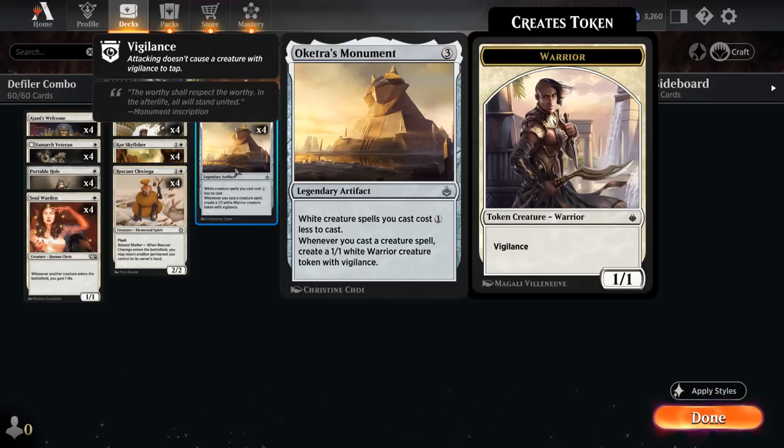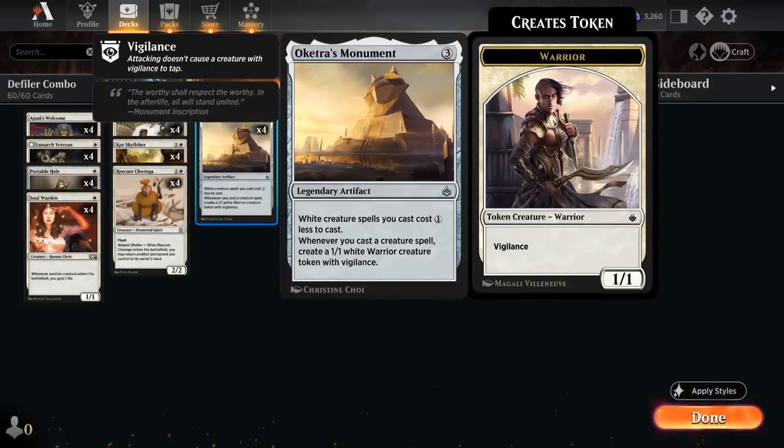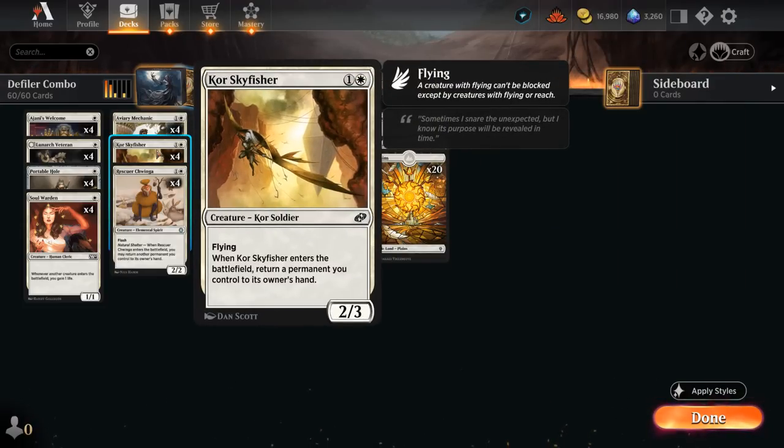Turn 3 Monument sets up a turn 4 Defiler. Not only do we get a 1-mana discount from Monument, but we can also potentially pay two life — so we can essentially play any white two-drop with a mana cost of one and white for free. And in the case of Core Skyfisher, that means we can keep replaying it infinitely for as long as we have life to pay.